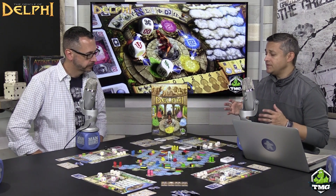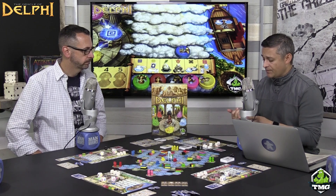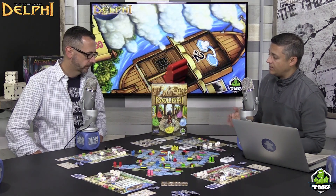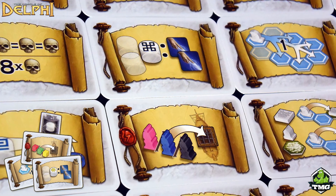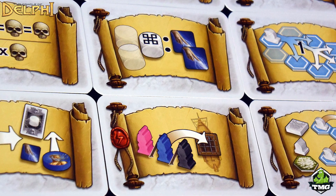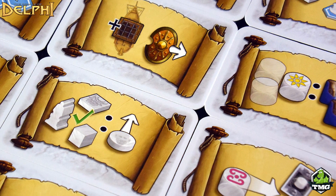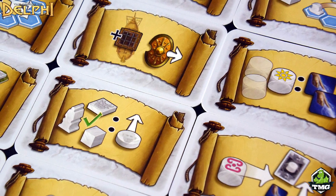Before the last action of a turn, let's talk about what happens when tasks are completed. Each of the four task categories gives you a special ability when you complete one — either moving a god forward, getting three favor, or getting one of two special card types. Getting these done early is important, as we found in our plays, so you can take advantage of these cards more.